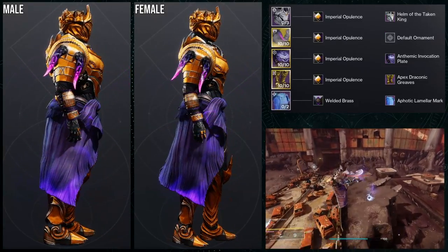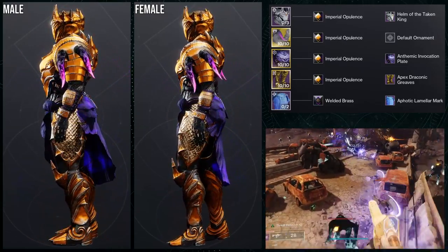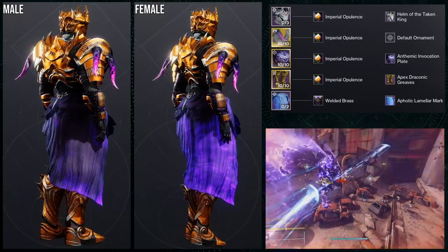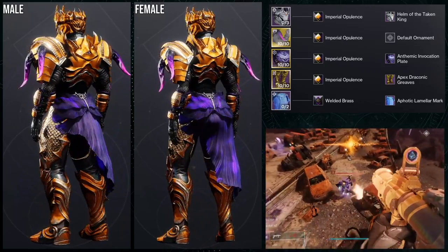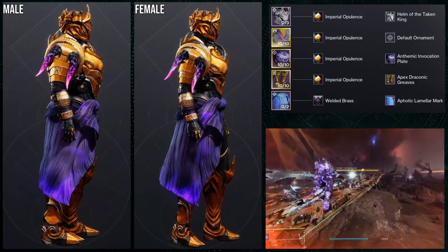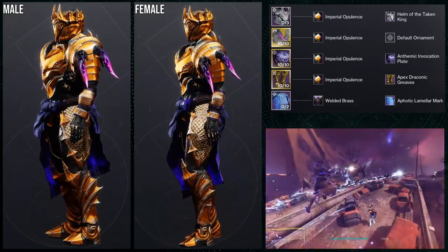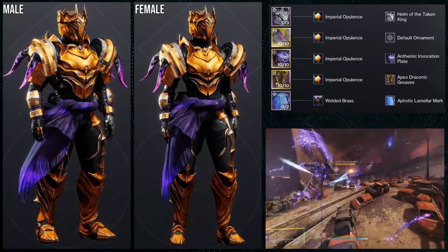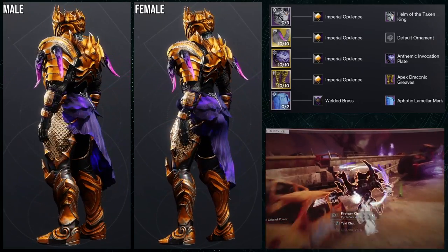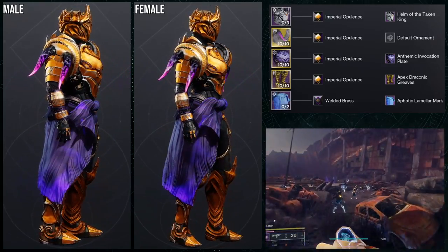For the last set, we're using the Apex Draconic Greaves. This is funny because I showcased this in the review video too. For the males and females the greaves are different — in the flaps or edges of the boots there's a glow, and for male Titans you can definitely see the glow, but for females it's like turned off, which is hilarious to me. For the helmet we're using Helm of the Taken King, the Anthemic Invocation Plate for the chest piece, and the Aphotic Liminal Mark.